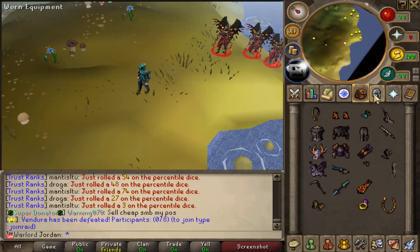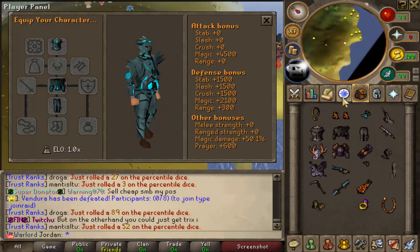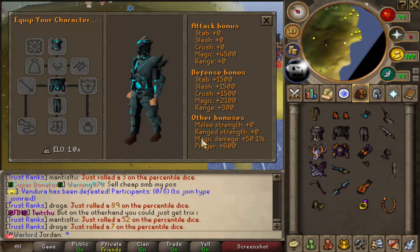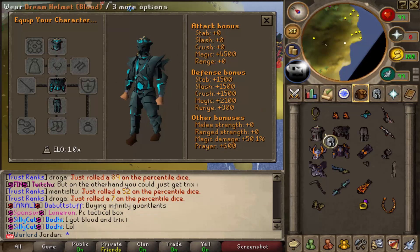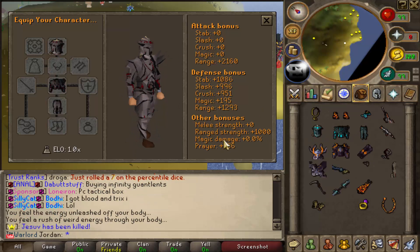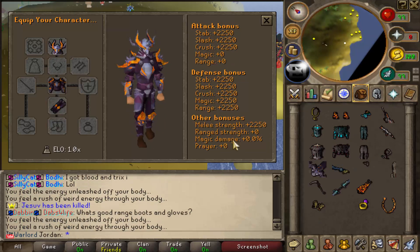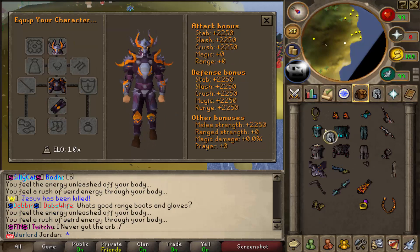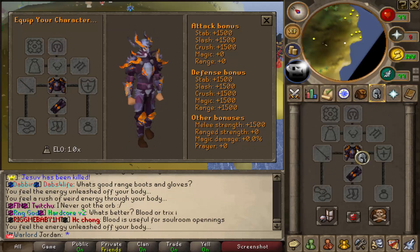We're going to take a look at the stats for each and every single set. If we take a look, the dream mage set has a lot of defense bonuses and a lot of magic bonuses - obviously this is a mage set so it's going to have the mage bonuses. If we take a look at this one, it has a lot of strength bonus but is mainly ranged, as you can see there's a lot of ranged strength. Then if we take a look at this one, this is melee strength. So as you can see - melee, mage, and ranged - that is really OP.